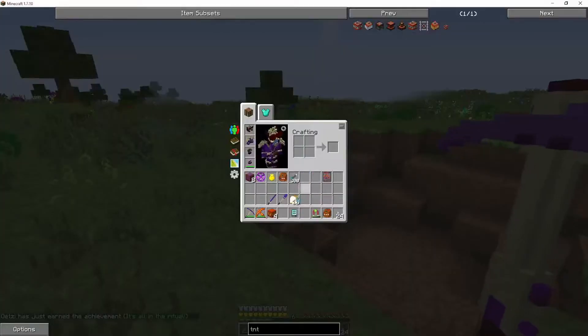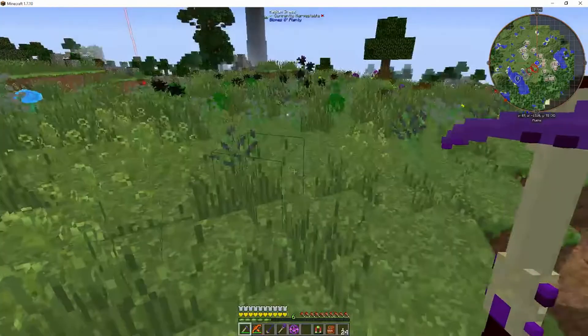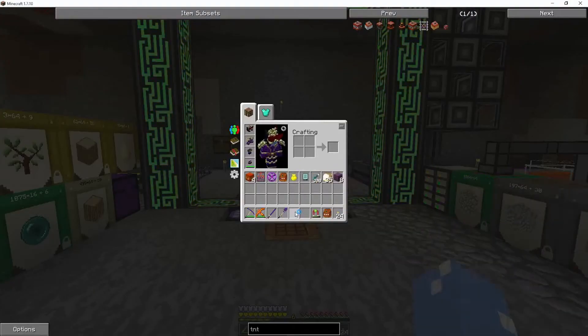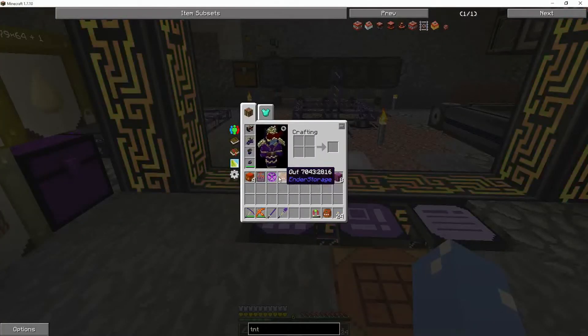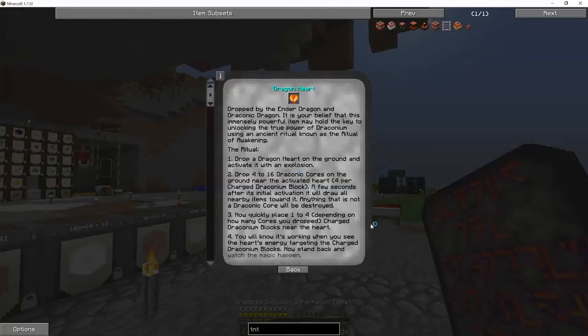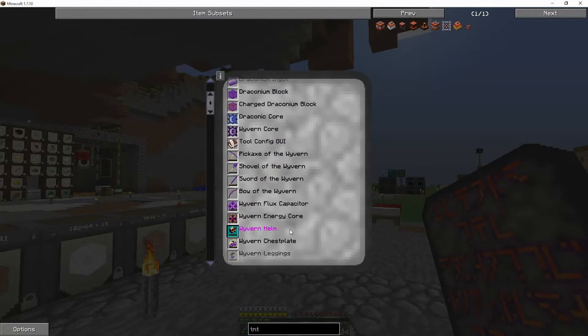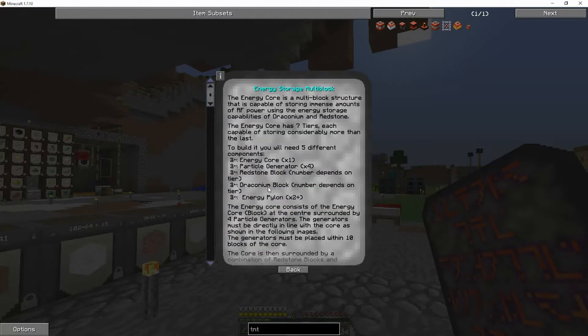Now there's another way to get awakened draconium — I'm going to show you that next. It does not require the TNT. Let's get to that. Let's go to our base. What we need is to do the resurrection of the dragon, so let's find the resurrection ritual.